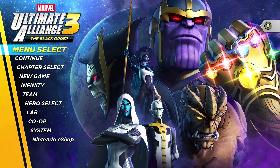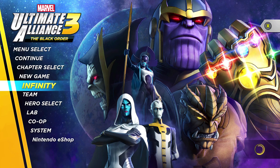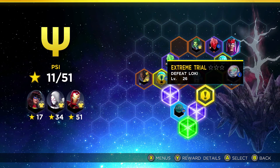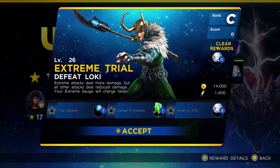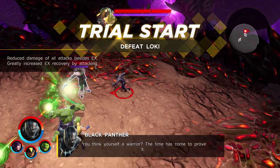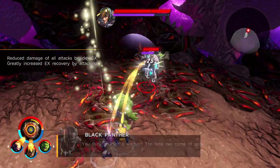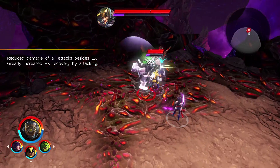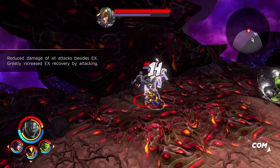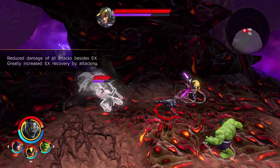This one is a little tricky and you need to know what you're looking for to get the full clear. A lot of it revolves around the second clear condition: defeat eight enemies. The reason it's tricky is there aren't a whole lot of enemies present. You've got the main fighter Loki and a couple of shadow clones that are significantly weaker, but they don't spawn in with a lot of frequency. Extreme attacks are the only meaningful damage dealer in this particular rift.